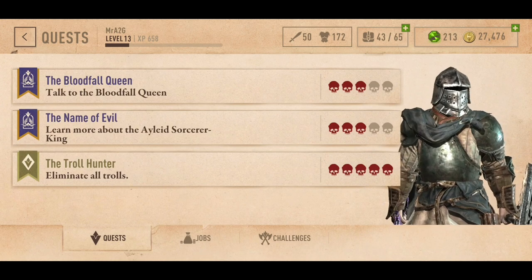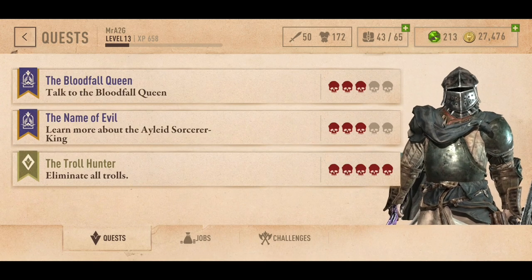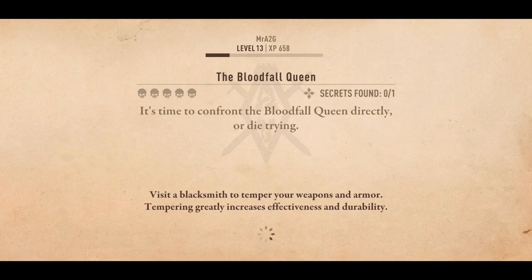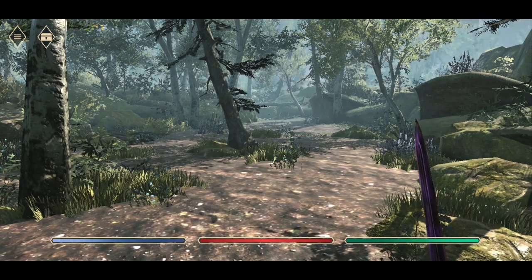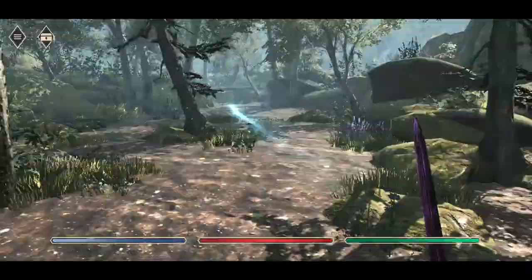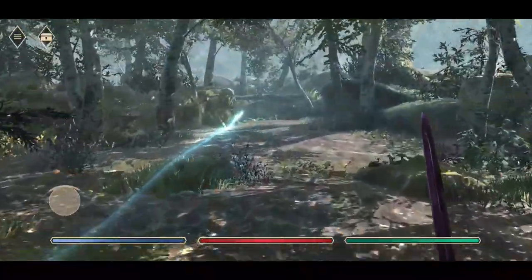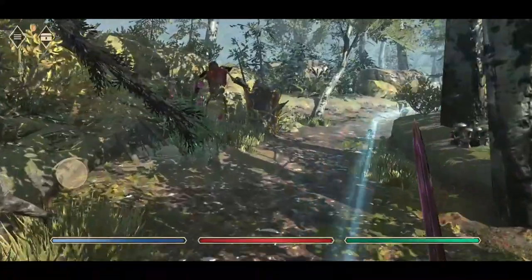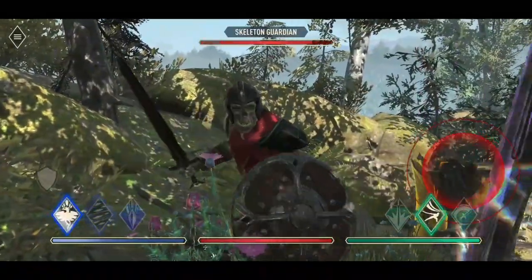So what we're going to do is jump into it. We're going to do the Bloodfall Queen quest. So we're going to see how we go with that — we're going to have to talk to the Bloodfall Queen. I've also got to find a secret room, so I'm going to have to work that out around the map itself. Hopefully we can unlock that whilst we're here. We are above ground, so not in a cave or anything like that — not a dungeon. Let's see how we go.